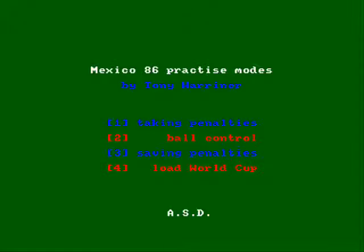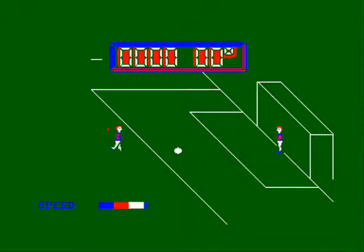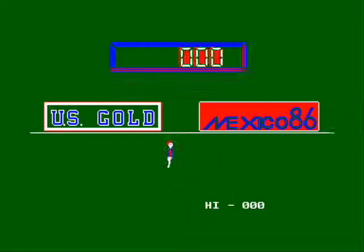On to World Cup Carnival, which was the official football game for the Mexico 86 World Cup — and this goes down in infamy and legend as the most awful rip-off by US Gold. One half of the game is these skill test games, which are obviously a real rush job. This one is penalties: waggle the joystick, angle your ball, and watch the goalkeeper save it every single time. Then there's this naff keepy-up section where you've got to bounce it off your head a few times. That's it for the skill section.